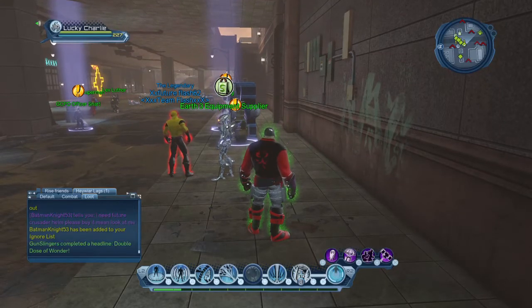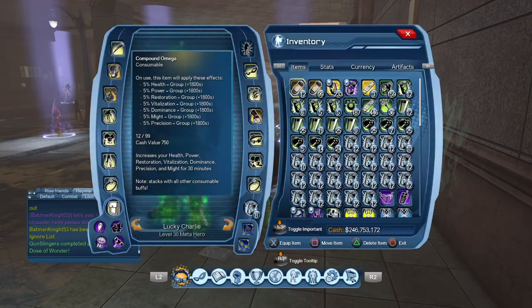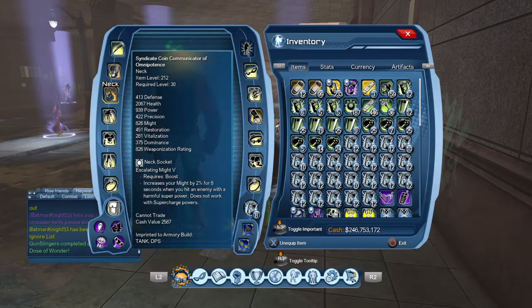What is going on guys, it is your boy Lucky Charlie here. Alright guys, we're going to do the last little bit of the OP stuff. This will be the OP neck piece and this is what it looks like right here. It's a 212 piece. It comes from Earth 3.